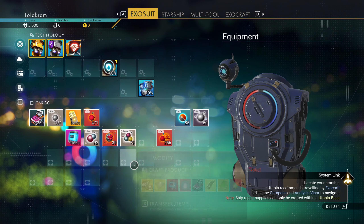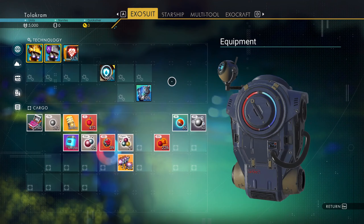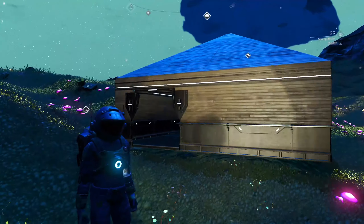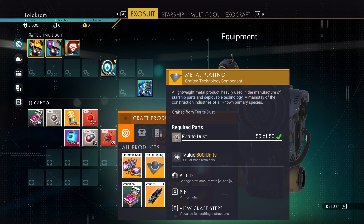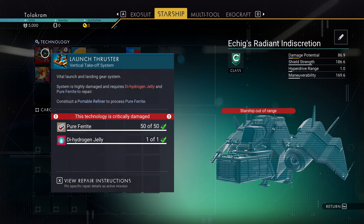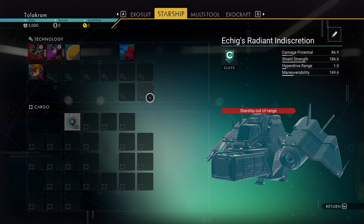Did I craft a hermetic seal? No - I just about walked out without crafting one. What else am I going to need to repair the starship? This needs pure ferrite and a dihydrogen jelly, and this needs one metal plating. If you get over there and don't have metal plating, you're like, oh man. One metal plating, and the same thing goes with the dihydrogen jelly. Now if I go over to starship - pure ferrite, got it. Hydrogen jelly, got it. Hermetic seal, got it. Metal plating, got it. Nothing else needs repaired.